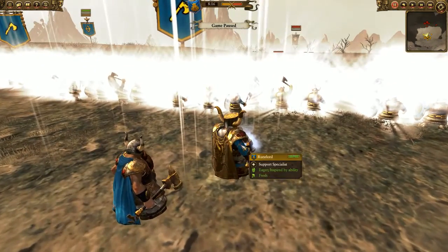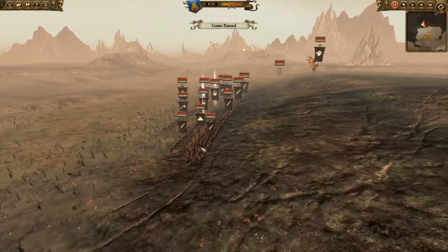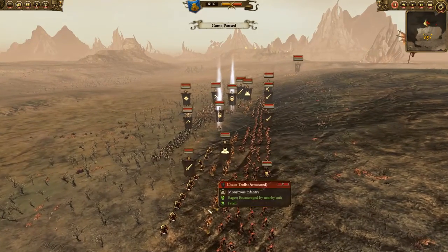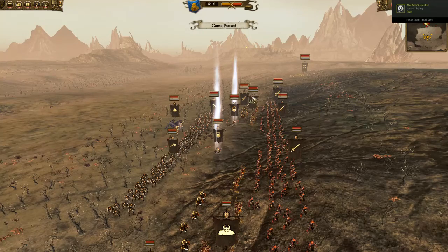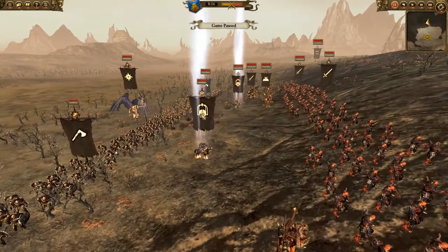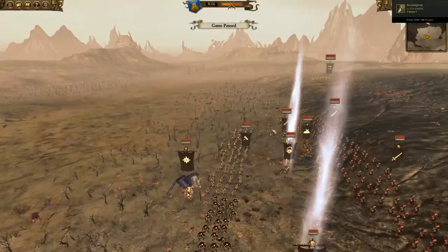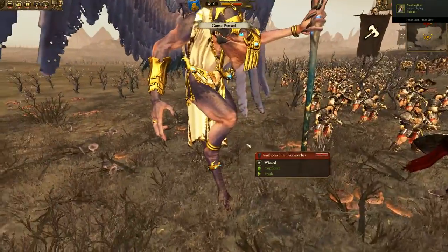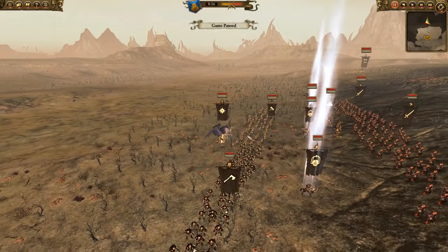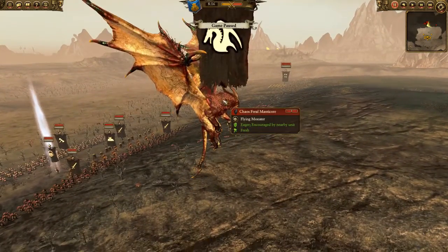For my heroes I have the classic Runelord and Runesmith combo. On the flank he has a Warhound. His main line is four Forsaken, which will actually do pretty well against Dwarf Warriors. Behind that he has two Aspiring Champions supporting Trolls — one on each side of the Armored variant. He has two Exalted Heroes on Hellsteeds, a back line of Chaos Warriors and Chaos Marauders with great weapons, and Sartharel — a great choice who can jump through my lines with 65% missile resistance, making him very hard to take down. Up in the air he's got a Feral Manticore.